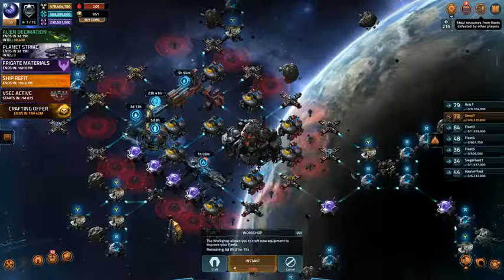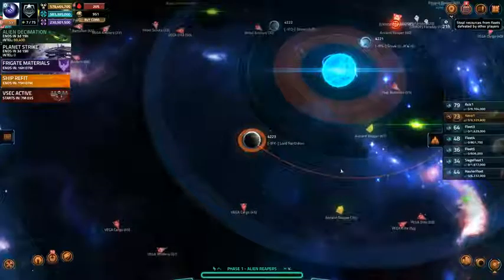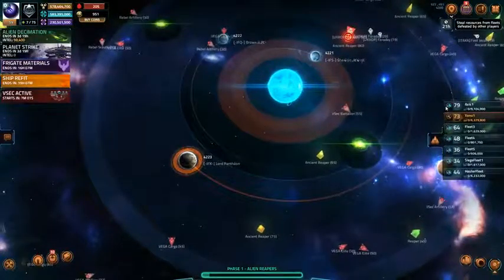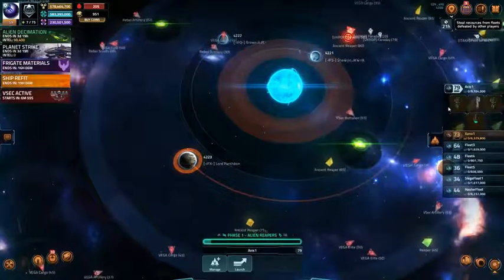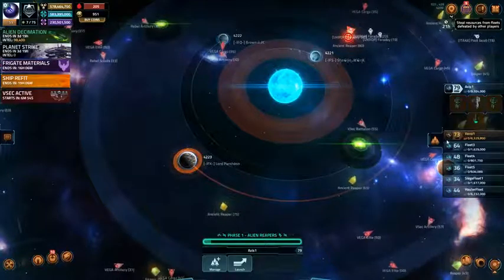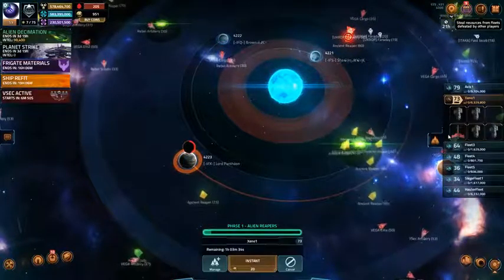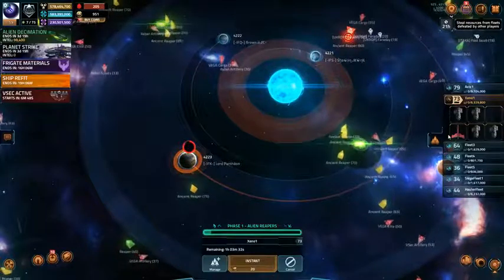That's a little bit about my base. So my strategy is very simple this time. I have 2 fleets I can use: a level 79 which was just Axis but now has a Punisher to even it out, and a level 73 which is all Punishers and a Dominion carrier.